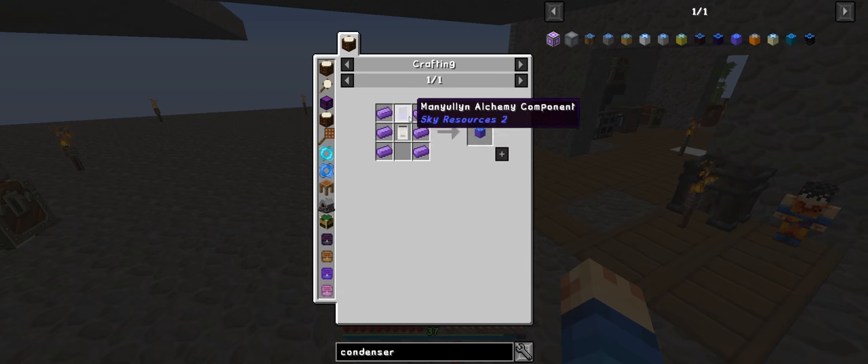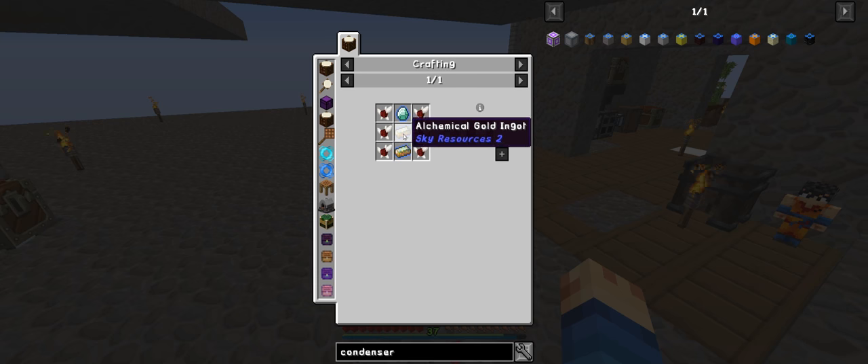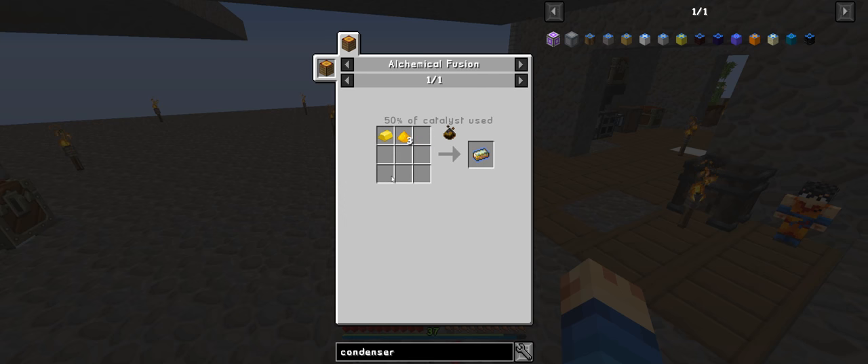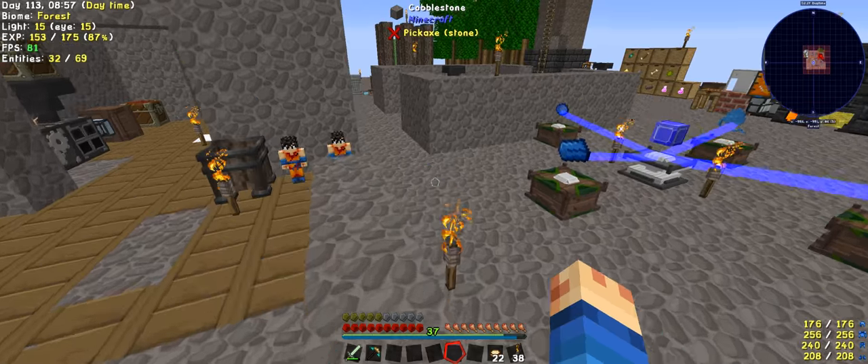The condenser requires a Tertius, more Manulin, an Alchemical Diamond, two chemical gold ingots, and some quartz. This will give us 195% speed and efficiency of 360, so this will give us a hell of a boost. That's my plan.